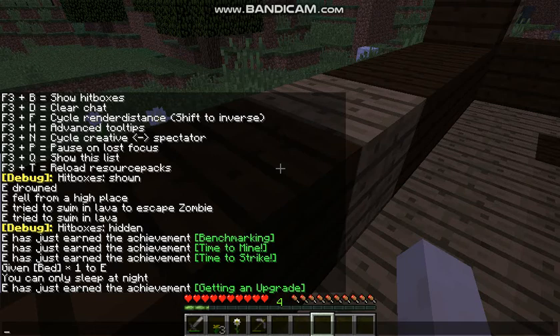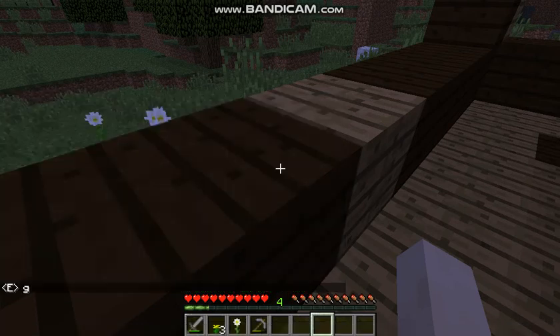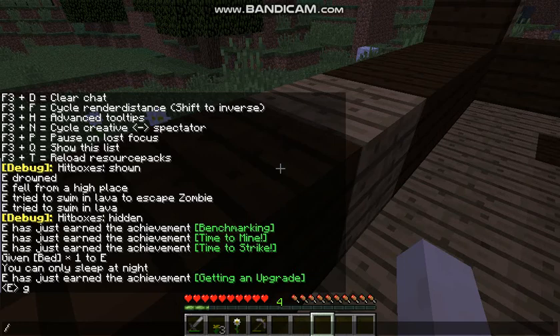So you ran out of wood but you do have cheats on. What you want to do is type slash on your keyboard, then do 'give' followed by '@a' or '@s'. I'm going to do '@a'. Warning: if you do '@a', this will give all players on your server this item, so be careful because you could end up giving everybody that item.